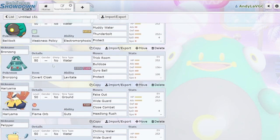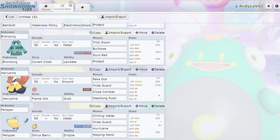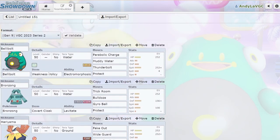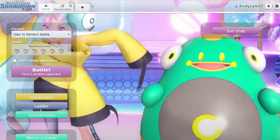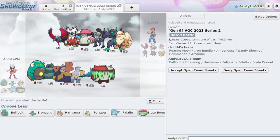Brute Bonnet resists all the things that Bronzong is weak to except for Fire — the Ghost and Dark type moves that Bronzong is weak to. It also resists all the stuff that Palafin, Pelipper, and Bellybolt are weak to. It just felt like a nice little inclusion. Is this a good team? I don't know — I got to 1400 with it on my account, so it's not like a bad team. Maybe it's not optimized and somebody could probably build a better Bellybolt team, but it's not terrible. It's just okay. Sometimes that's enough.